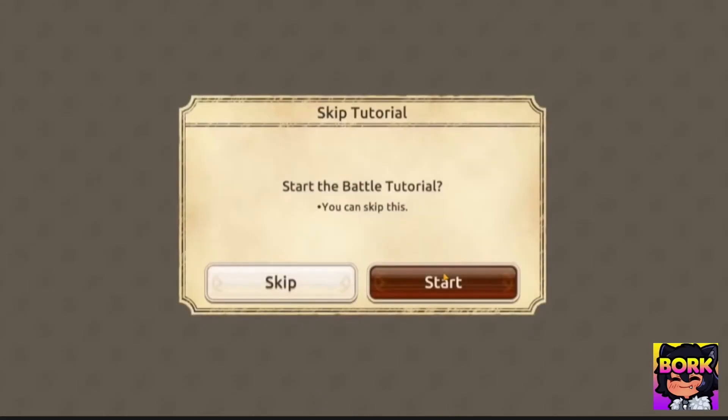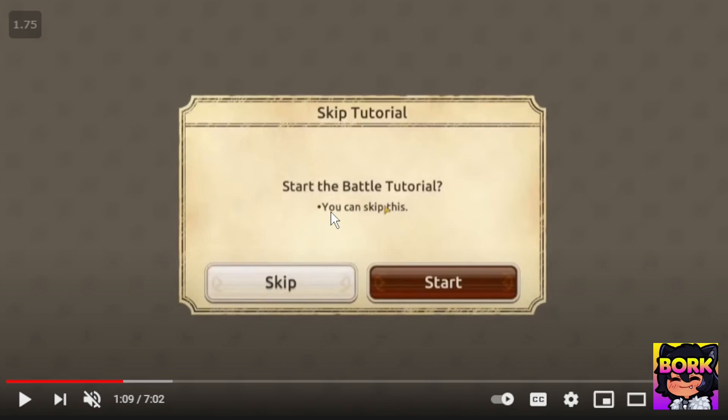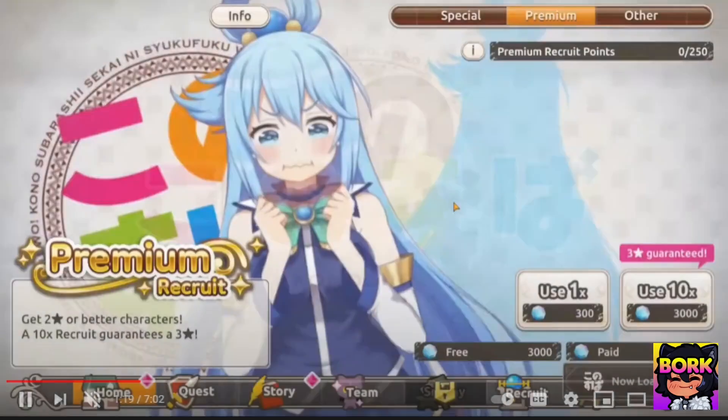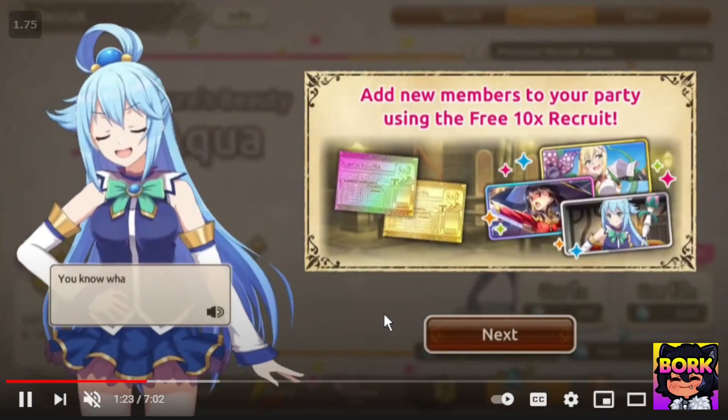As soon as you hit skip you're gonna hit okay and you're gonna be presented with this battle tutorial. You're gonna click skip on the left part and then there's another skip button. You're gonna hit okay. After that you're essentially gonna be presented with the multi.